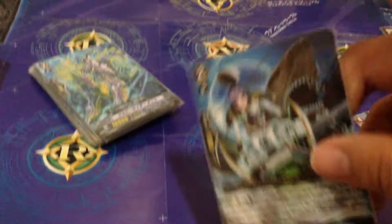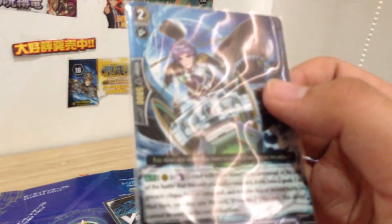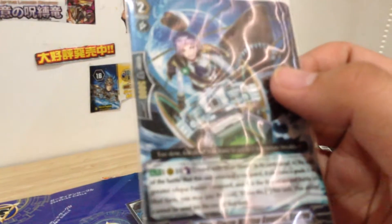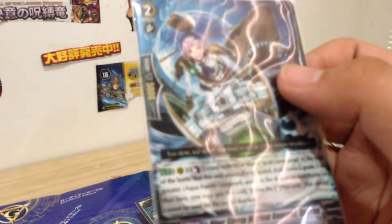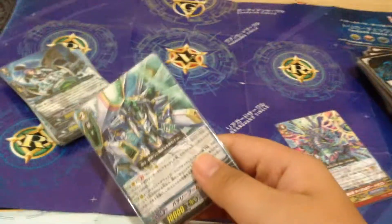This card is also good because: counter blast one, and at the end of the battle where this unit attacked the Vanguard, if you have a grade three or greater Aqua Force Vanguard, and if it is the first or second battle of that turn, you may pay the cost — if you do, stand back out. Obviously if it's already more than the second battle you can't use it, but yeah — this is the drive dragon.